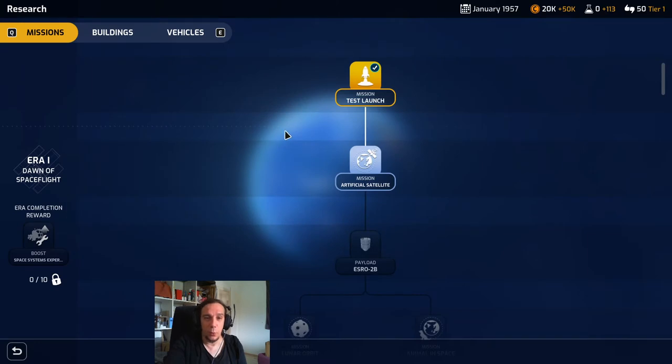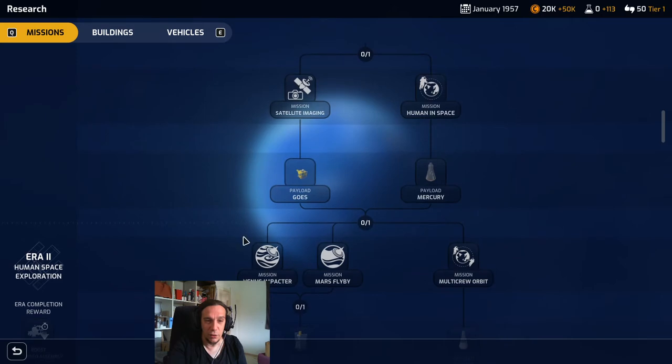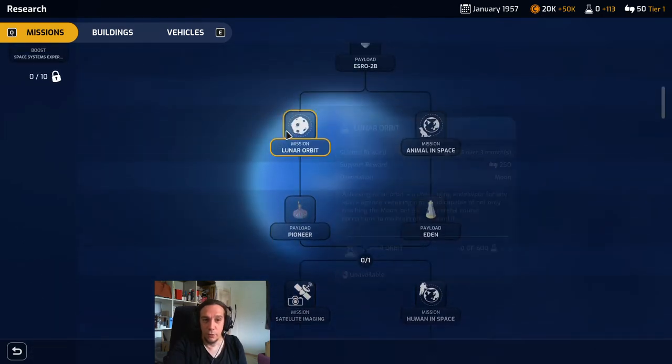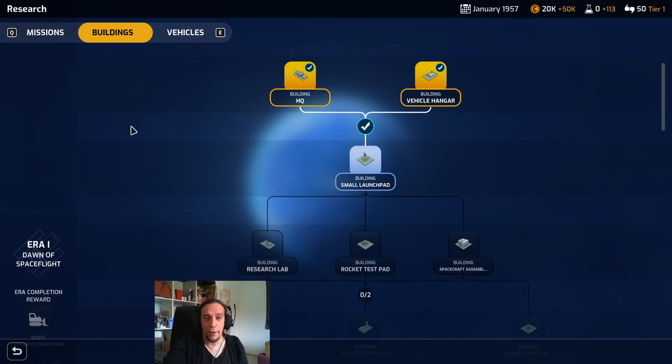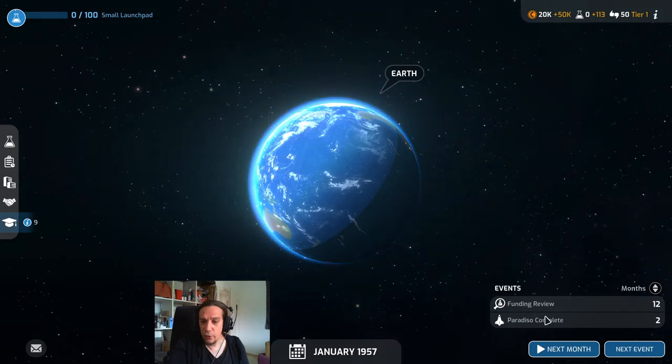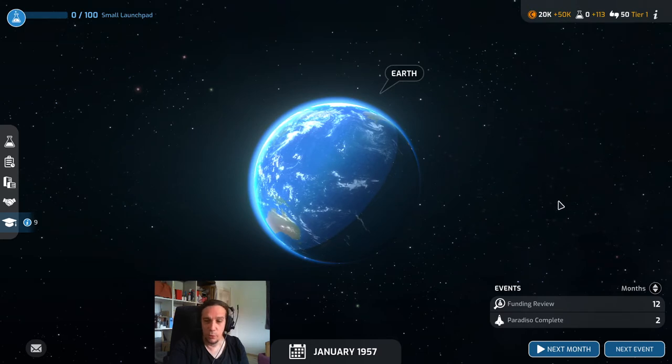Now about that launch pad — we go into the research menu and into the building section. The mission section unlocks new milestone missions like Venus impactor, lunar orbit, and human in space — these are milestones you have to research first before you can launch. We want the buildings tab though, where we find the small launch pad. We need that to get our first rocket started. Now we gain 113 research per month and there's our money, but money isn't that important right now.